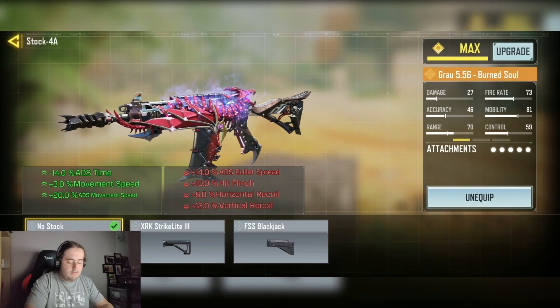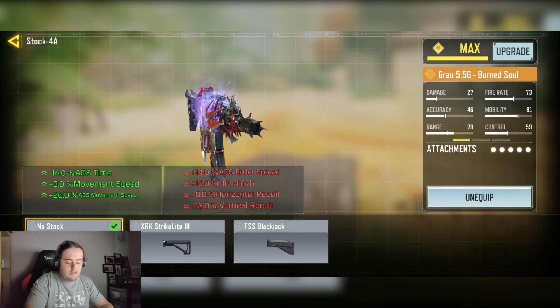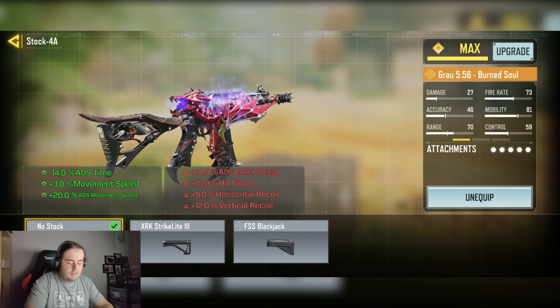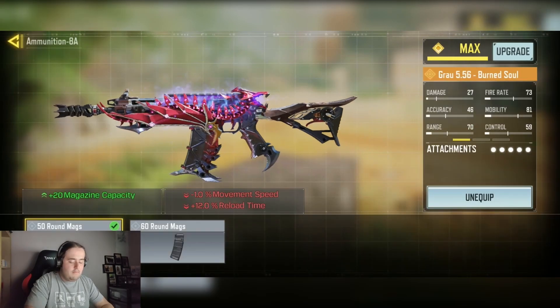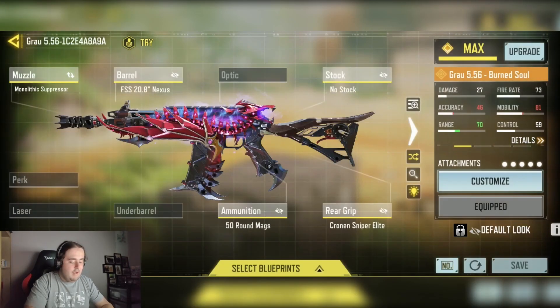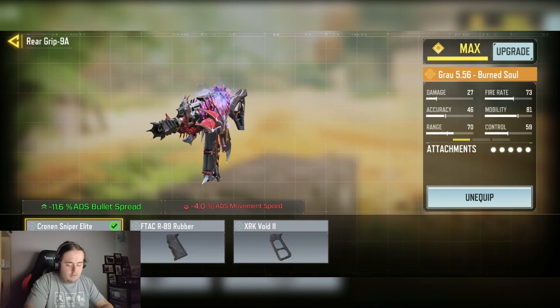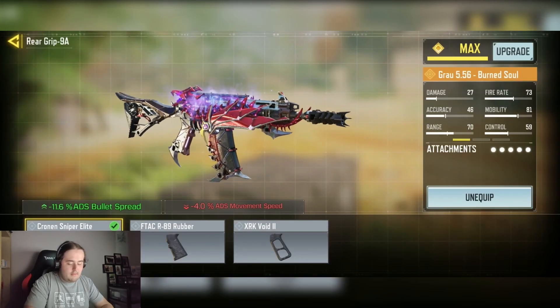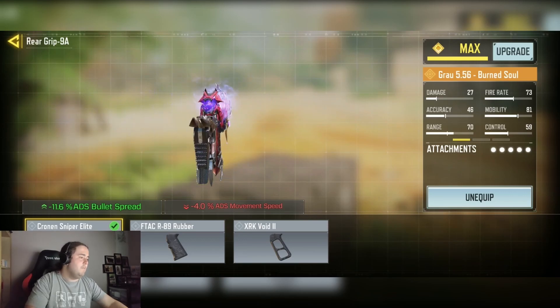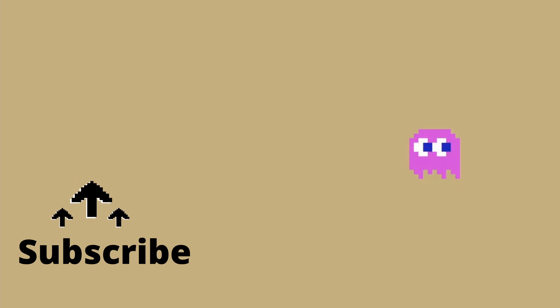We have the No Stock for the minus 14% ADS time, plus 3% movement speed, and plus 10% ADS movement speed. We have the 50 round mag for the plus 20 mag capacity, and finally we have the Cronin Sniper Elite grip tape for the minus 11.6% ADS bullet spread.